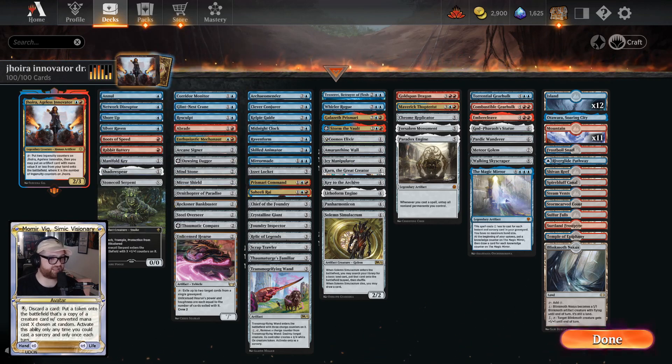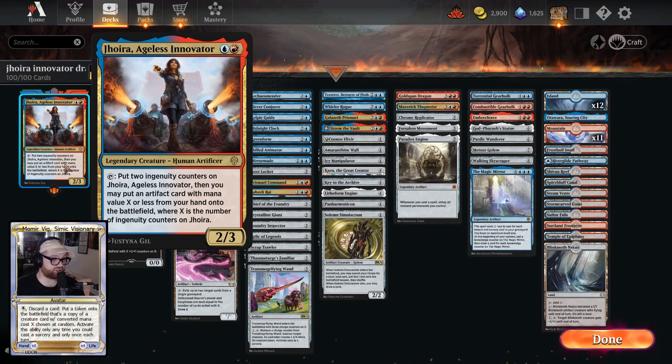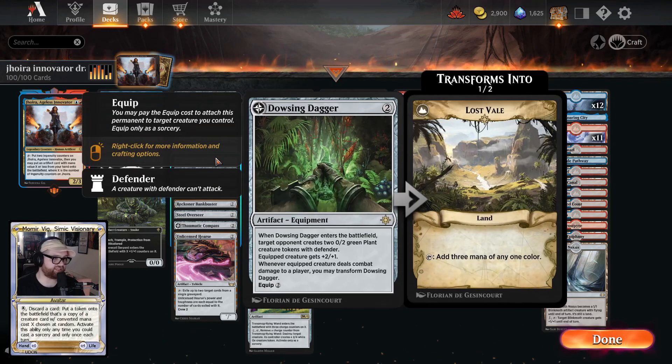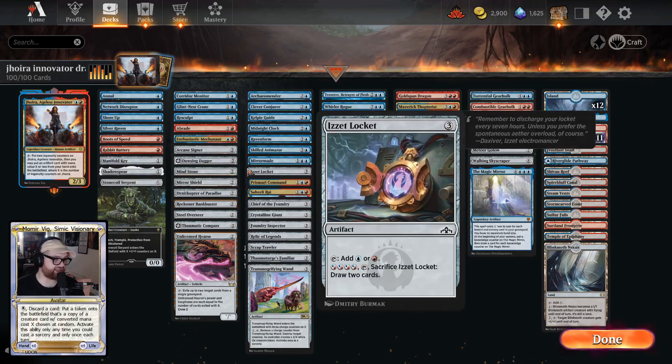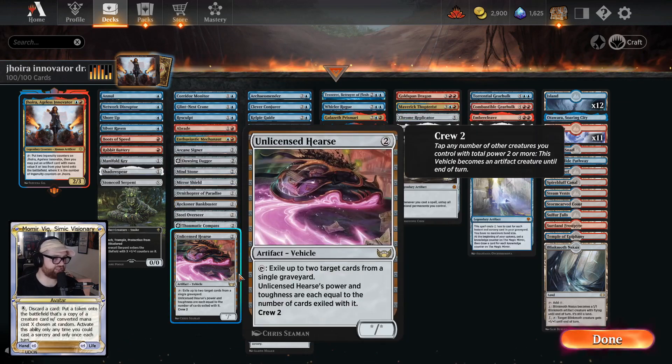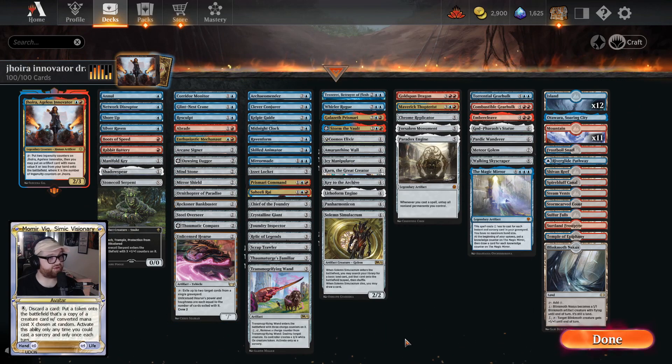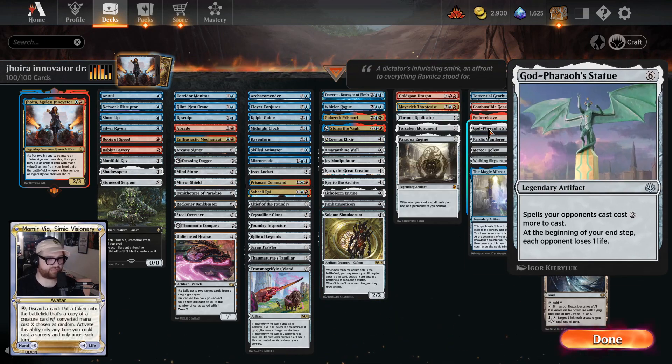I really like Jhoira and how she's different than Aether Vial, because Aether Vial goes up by one and Jhoira goes up by two. She's sort of like a weird Aether Vial for artifacts. At that starting two, you have a bunch of good stuff — ramp like Arcane Signet, Dowsing Dagger, Ornithopter of Paradise, Spank Busters, Great Hearse, and Steel Overseer is insane.